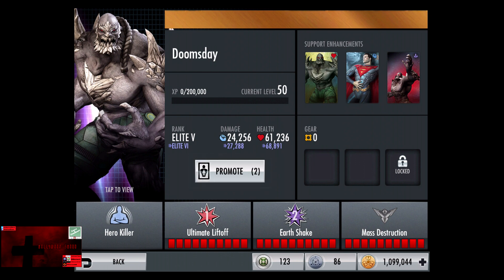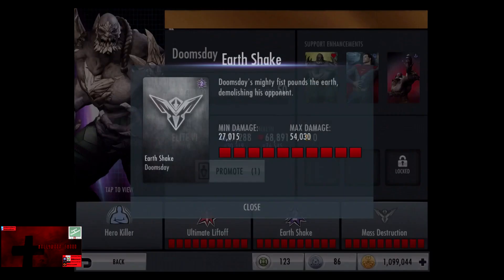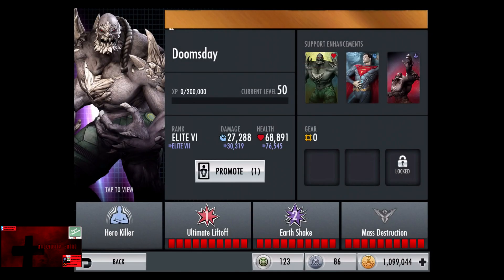So promoting to Elite 6, damage goes from 24,256 to 27,288. Health goes from 61,236 to 68,891. So we're going to promote Doomsday up to Elite 6. Ultimate Liftoff now goes to 9,005 damage, 18,010. Earthshake 27,015 to 54,030. Mass Destruction now does 67,537 damage.